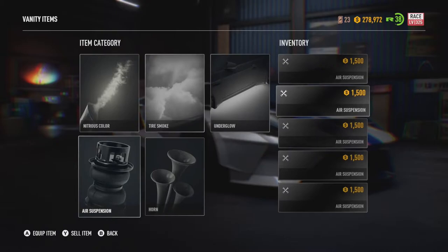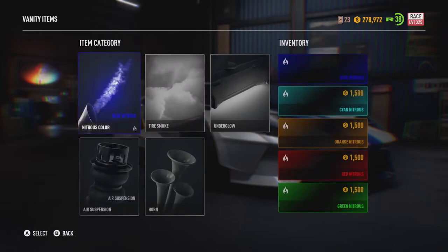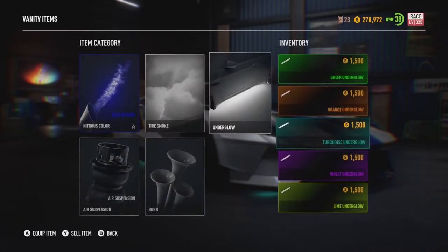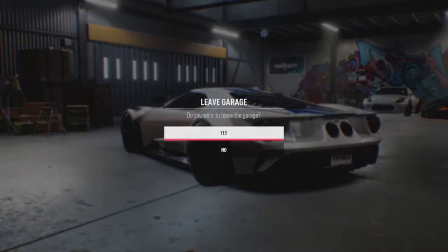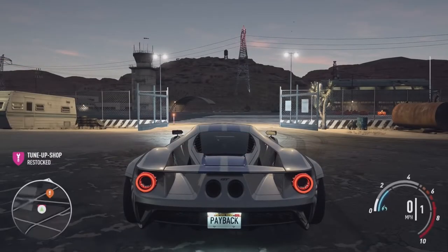Do I want any vanity items? I will put an air suspension on the car again — I do like doing that. NOS color — could do it blue actually. Let's do it blue. Blue NOS. Do I want any underglows? I don't think so — no underglow. That's fine, it looks good. I'm not sure about the rims actually, but I think it's looking pretty good. Every time we get to the more expensive supercars I can't pick a good rim — it's very hard to stay cool and not too ricey.